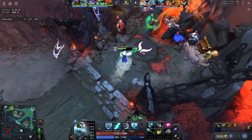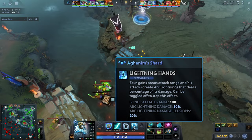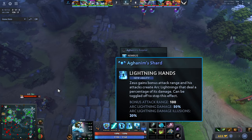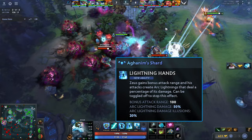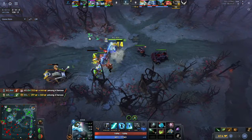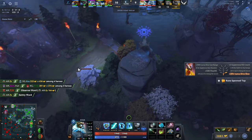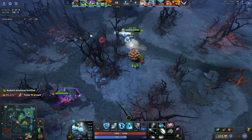He waits for the exact 15-minute timer as he walks to base to buy his Shard. He could have bought Band of Elven Skin for optimal efficiency but it's okay. Once you have your Shard, you can completely AFK farm — it gives 100 bonus attack range, 50 damage on your auto attacks, and your illusions deal 20% of the damage. A fight breaks out and XM wasn't able to be there, but that's no problem — this is why Zeus is such a good pub hero. He just wipes through every camp at literally the speed of light.